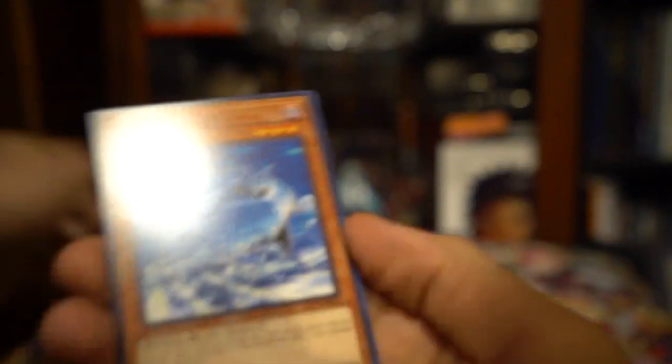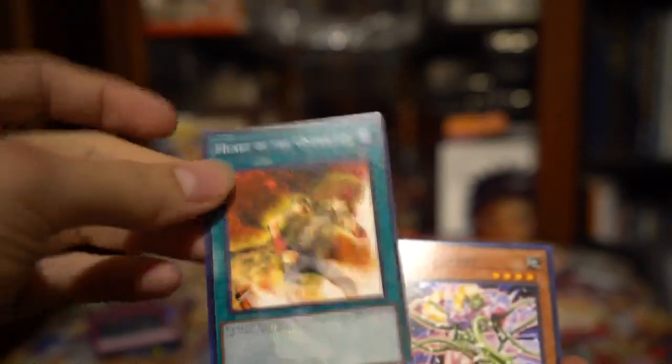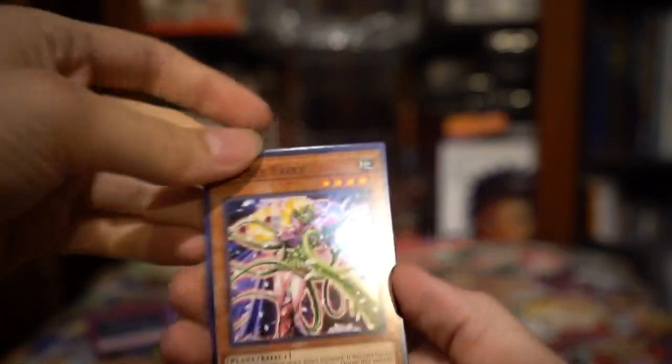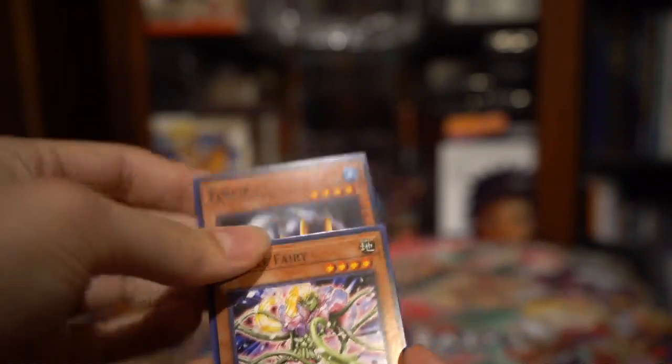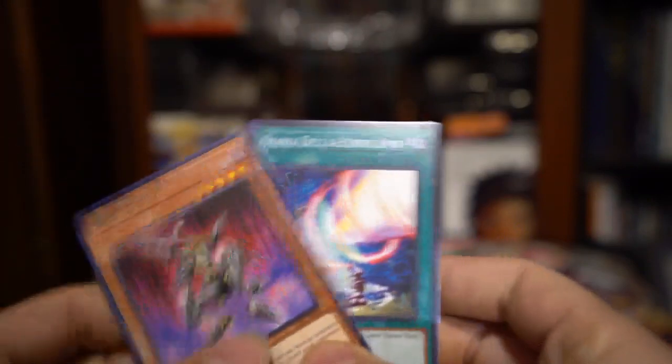Let's see if we can get a second foil. Who knows — getting one of the big three from the original LOB is quite fantastic already. We got Stealth Bird, Zero Gravity, Heart of the Underdog — that's a good common, playable. Cannonball Spear Sword, Shellfish, Fenrir, Brickle Fairy, Drillago, and Ojama Delta Hurricane. Not anything all too special out of here.